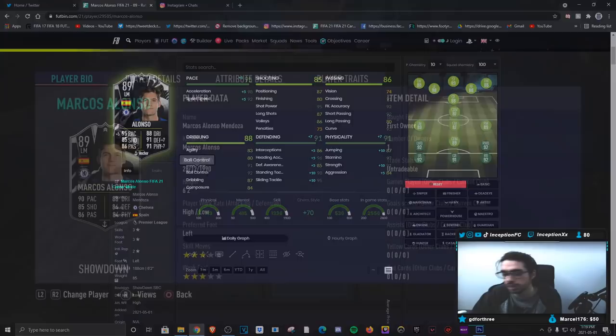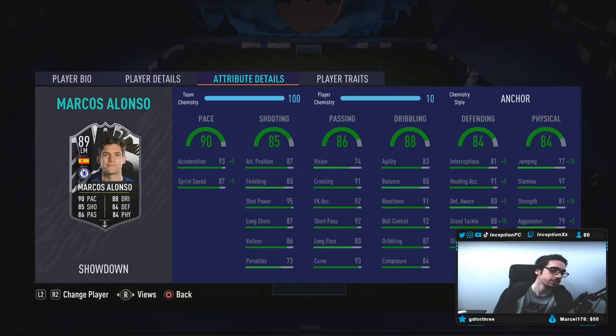In regards to being a player that can push forward and come back consistently, maybe. We're going to see what that's like in game. But with this card, in-game player traits, he has a long shot taker — not important. In-game pace, he's at 93 acceleration, 87 sprint speed. So with the anchor being applied to the card with a potential upgrade, it could definitely be very nice for this Marcus Alonzo card. Base card stats for shooting: 87 attacking positioning, 80 for finishing. But he does have 95 for shot power, 87 long shots, 86 volleys. It's not bad, to be honest. I am going to use him in his original position in a 3-at-the-back formation, probably going to play with like a 3-5-2 or something and see how that kind of works out.